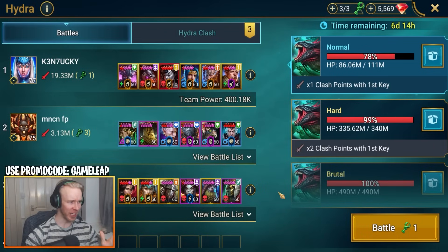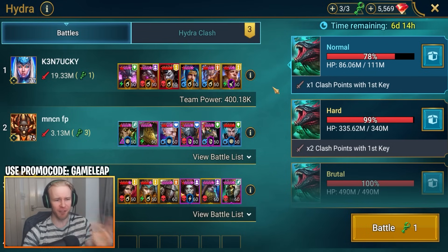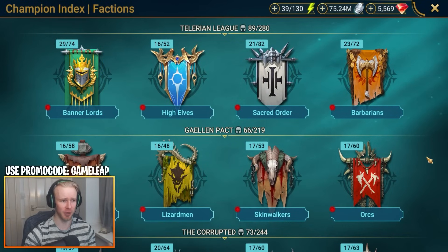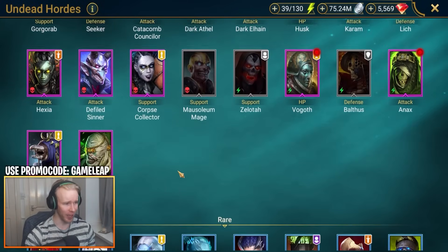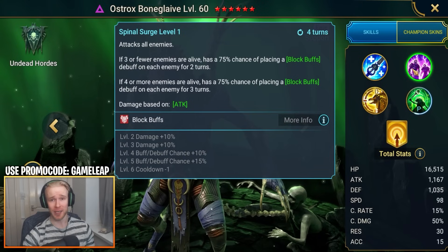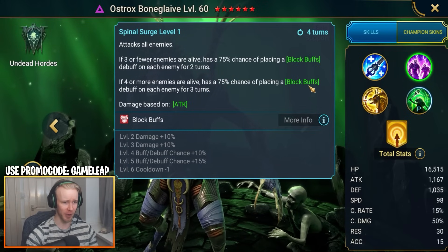Ideally you're bringing champions that have two or more of these debuffs, buffs, or a combination of both. The first champion to highlight is the Void Epic Ostrox Boneglaive. On his A2 — attack all enemies — if four or more enemies are alive, he has a 100% chance booked of placing a Block Buffs debuff on each enemy for three turns, giving very high Block Buffs uptime. This prevents the Poison Cloud buff, which makes all your attacks weak-hit into the Hydra Heads and makes them basically immortal.